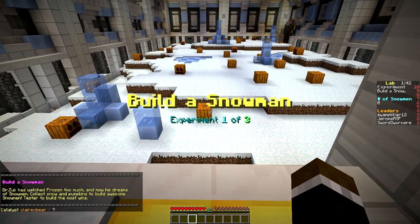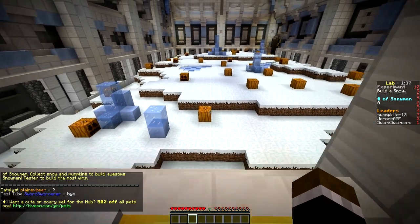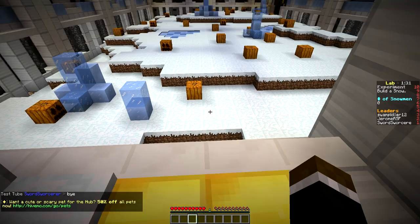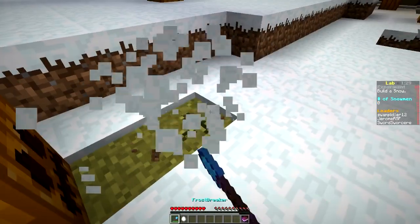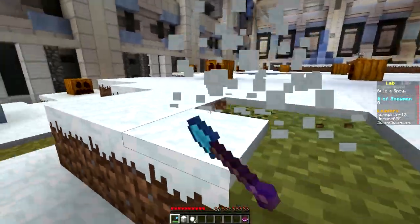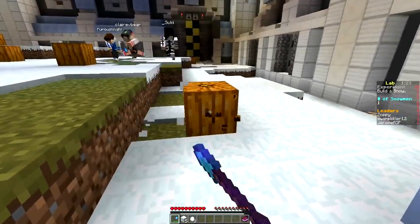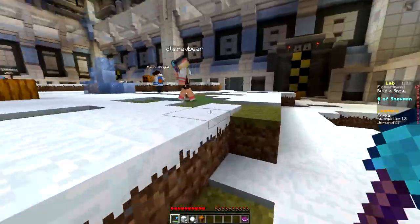Let's watch Frozen too much, and now he dreams of snowman — collect snow and pumpkins to build awesome snowmen, tester to build the most wins. Seems simple enough, I'm guessing they're going to give us a shovel or whatever, and then we can just use that to pick up snow, pick up the pumpkin heads, and just try and make as many snowmen as possible. Oh, it auto-crafts it for you — that's what I was going to say was the annoying part, if it doesn't auto-craft it for you, that'd be really cool.